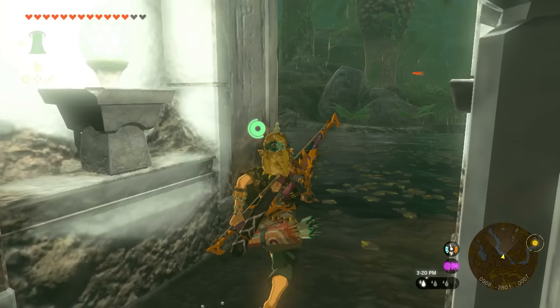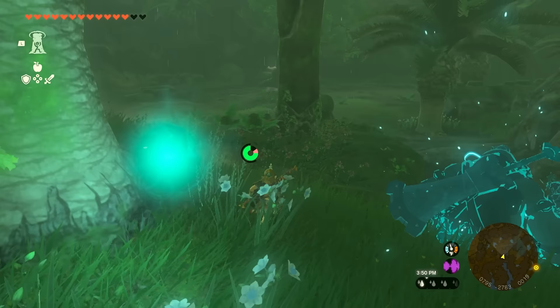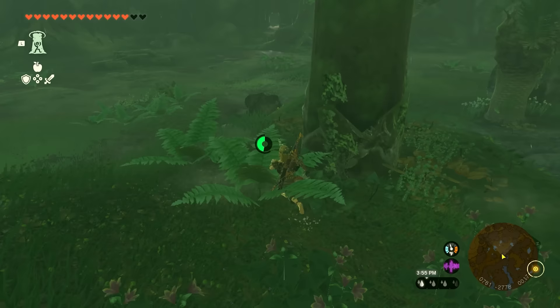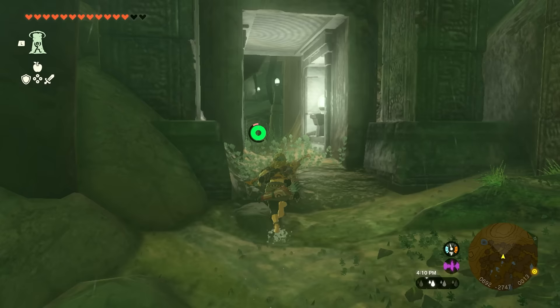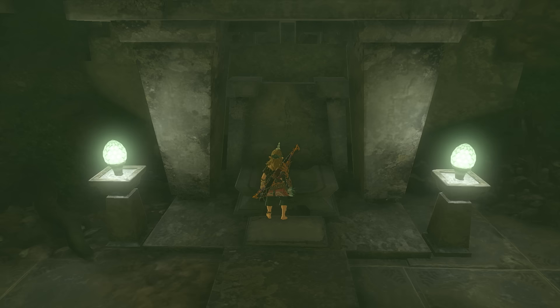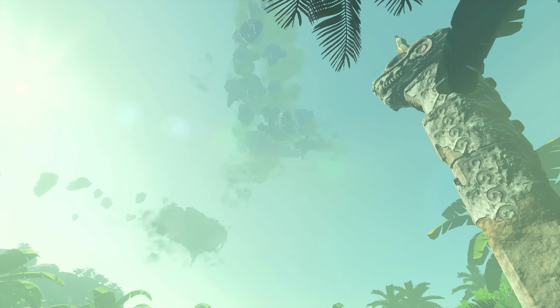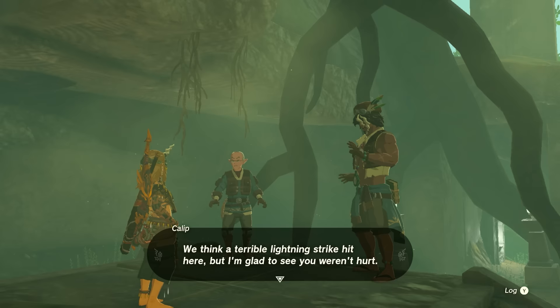Make sure you have all three items equipped and continue following the river. I'd recommend taking a left, climbing up the rocks, and following the river from up top since it's raining. At the very end of the river you'll see another door in the distance. Inside this room is a little altar — place a Zonai Charge on it, which will trigger a cutscene that removes all the stormy clouds from the sky.